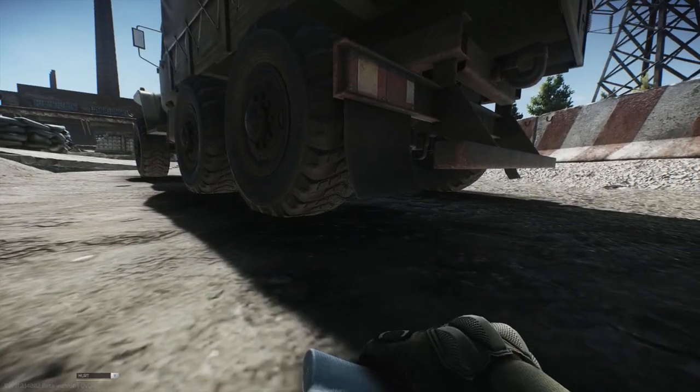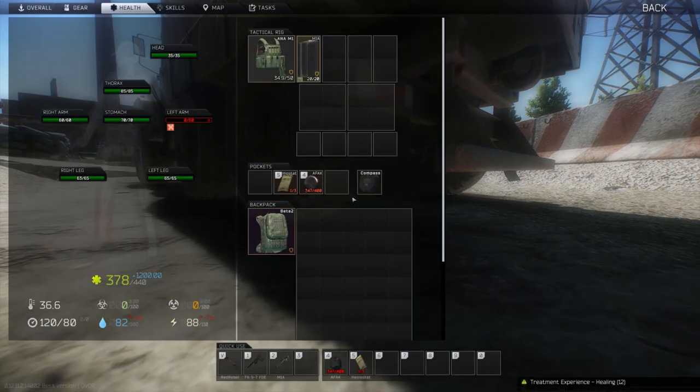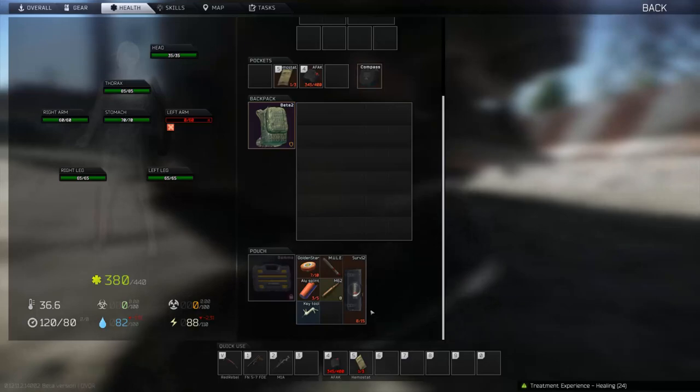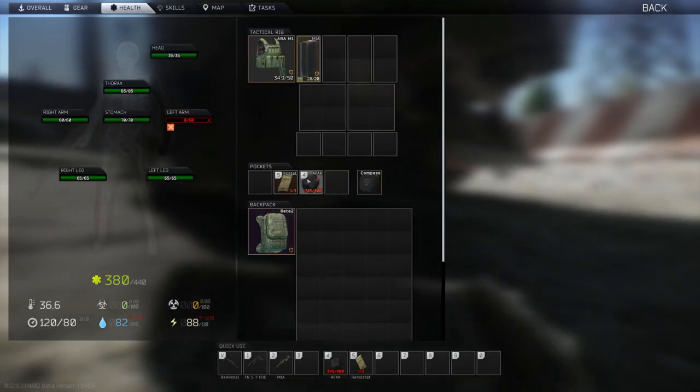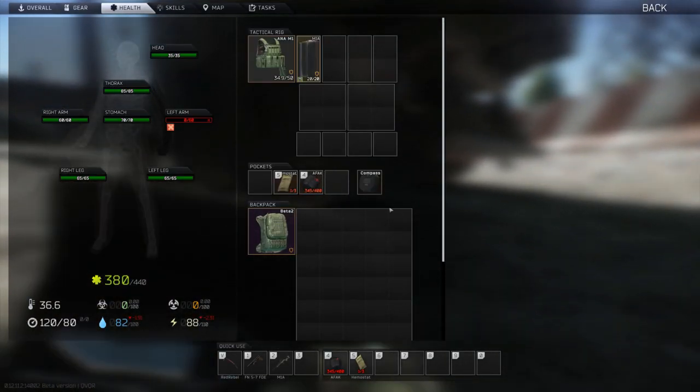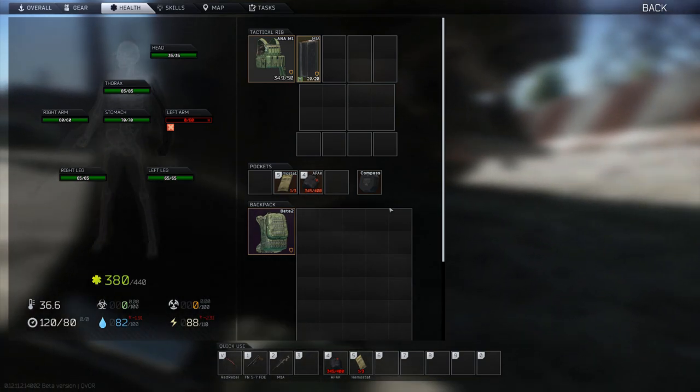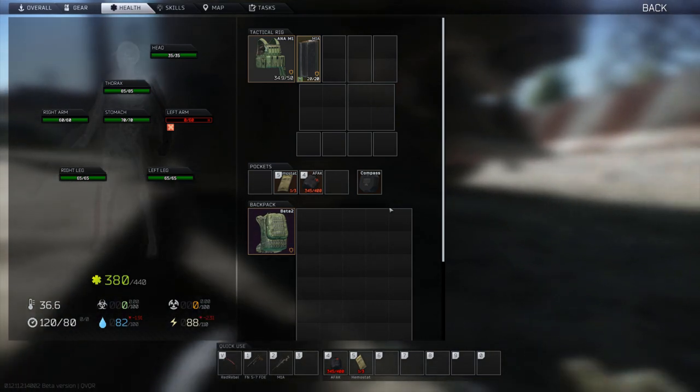For now, let's lay the groundwork for how grenades work in Escape from Tarkov. There are four statistics that come with grenades: explosion delay, explosion radius, fragment count, and maximum damage per fragment. The delay is how much time will pass after the grenade is thrown that it will explode, and the radius is the range at which the grenade will effectively cause damage. The closer you are to the grenade, the more damage you will take.